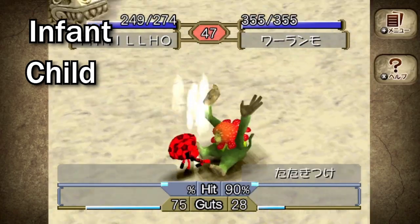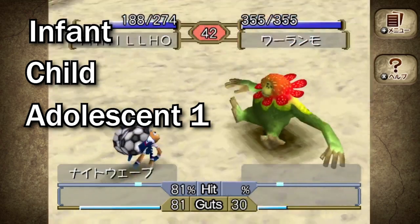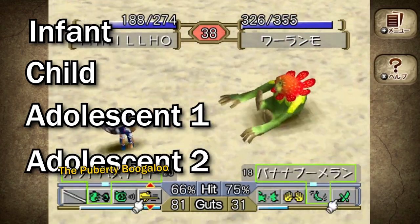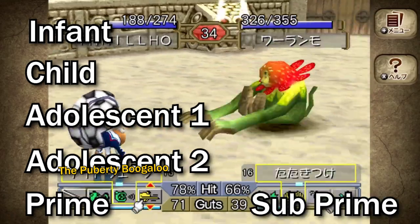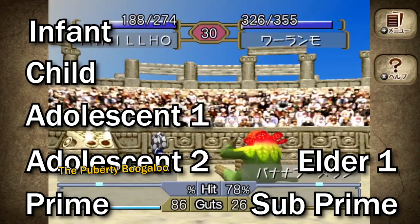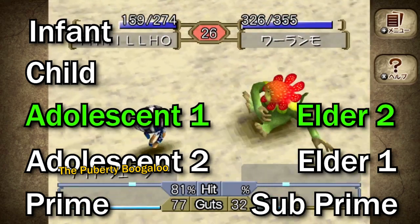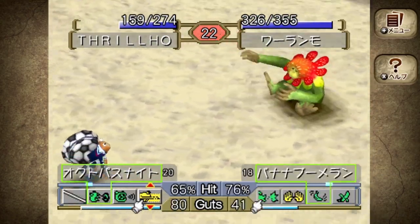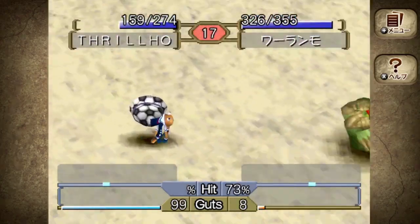The 10 life stages are: Infant, Child (a slight increase on infant), Adolescence (the very first big jump and first change in your monster's size), Adolescent 2 (where stats go up a little bit more), Prime (where your monster hits their maximum size and stat gains), Subprime (a slight drop), and then Elder, where your stats begin to deteriorate pretty heavily. Elder 2 is about the same as Adolescent 1, and then Old Age and Twilight mirror Infant and Child. Each monster also spends a specific amount of time at each stage of their life.